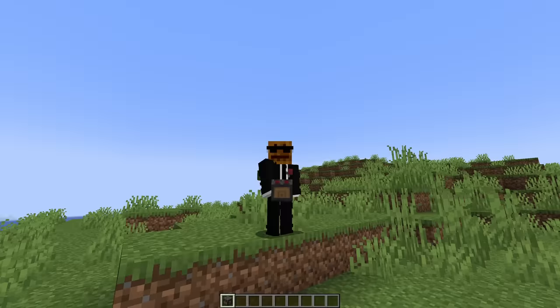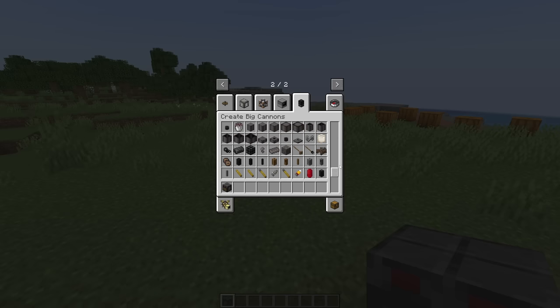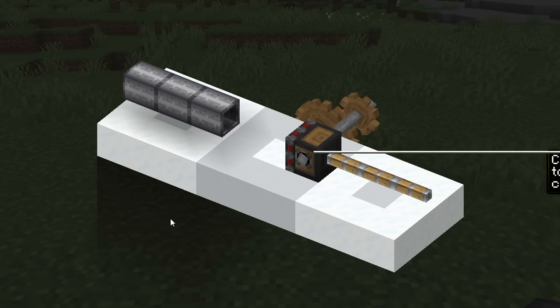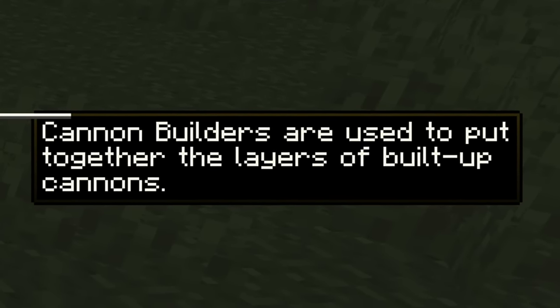So first off, what the heck? I might have just missed all of this, but I think most of what I'm going to look at today is new. Okay, but we'll start off with the Cannon Builder, because I don't know what this is. It looks like the Cannon Builder is used to put together the layers of built-up cannons.